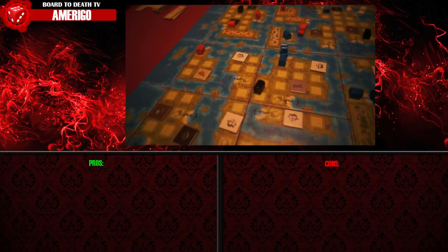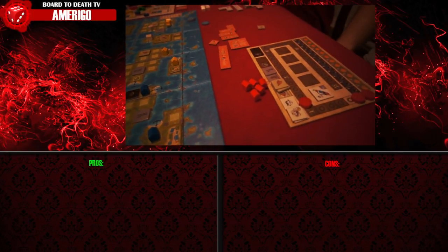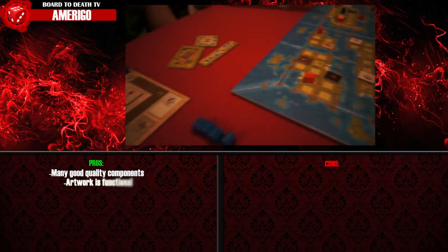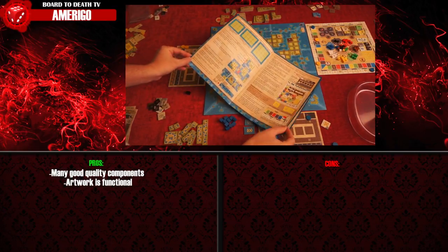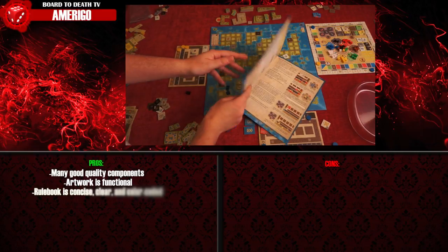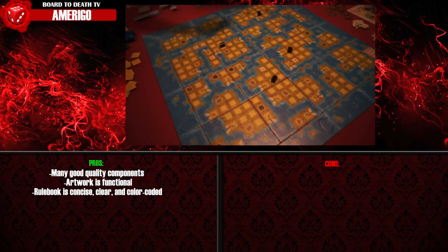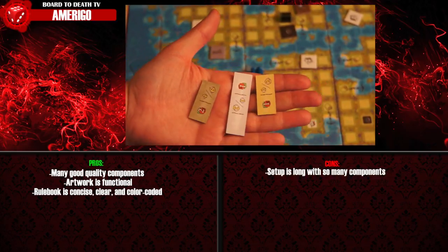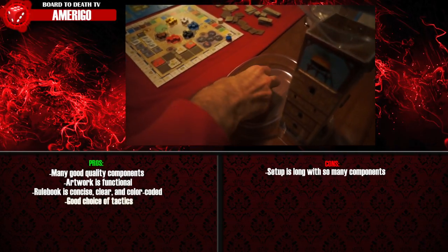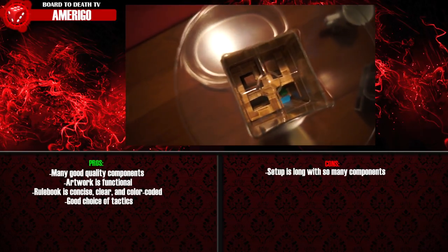Stefan Feld quickly became a household favorite designer here at Board to Death, and he doesn't disappoint in Amerigo. This big box comes with lots of good quality components. Not much on the artwork side, but it serves a practical nature, making icons easy to associate with their effects — full explanations are in the rulebook, which is clear and concise. There is however a great deal of time devoted to setting up with this many components, and finding which village tiles belong to which players is a little annoying.